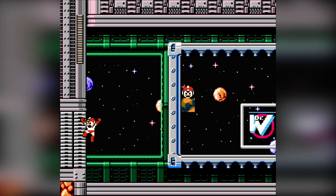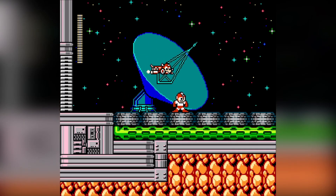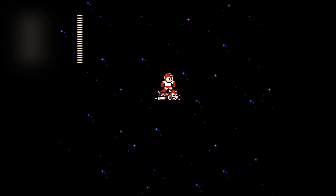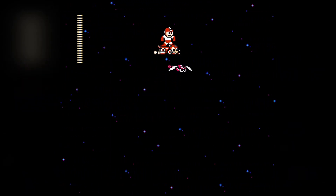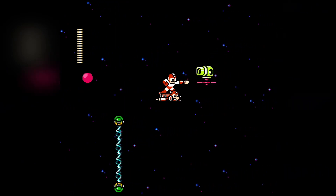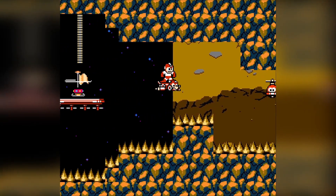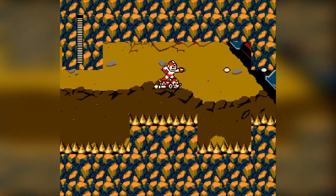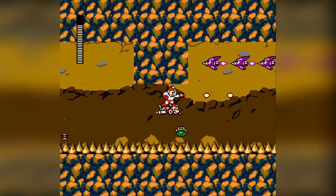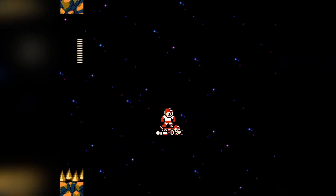Wait, what's this door back here? I'm assuming that it's a way to go back to the beginning of this stage. I only have Rush Jet for some reason, and I assume it's for this part. I guess this is the part of the level where it would be Dr. Wily doing a mining operation on an asteroid — probably for some parts for new robot masters.